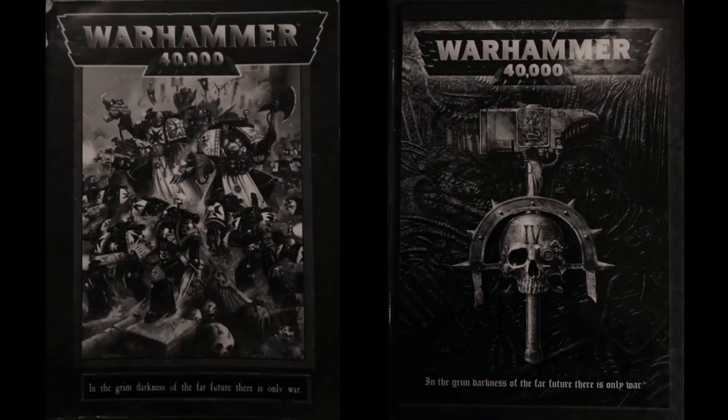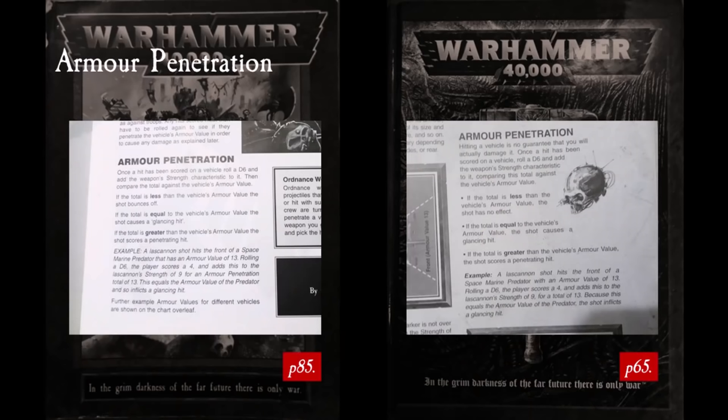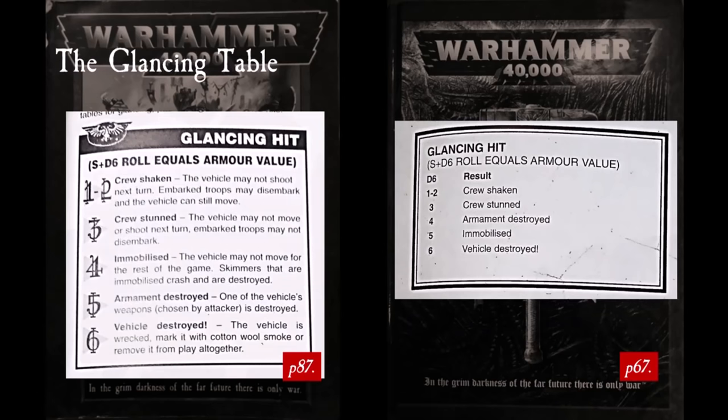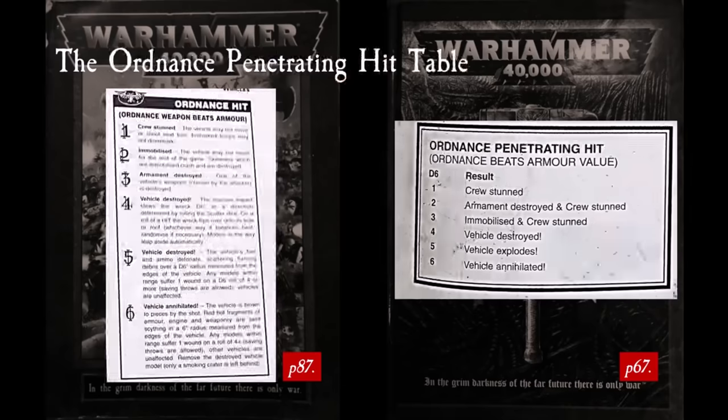To explain my point in the introduction about rules changes, a brief summary may be necessary for those only familiar with more recent editions. In 3rd and 4th edition, damaging a vehicle took the following course: roll to hit, roll for armour penetration, then roll for damage on one of three damage tables as appropriate. Rolling for armour penetration meant adding the strength of your weapon to a d6 roll and comparing it with the armour value of the vehicle. If the result equalled the armour value, you scored a glancing hit; a result greater meant rolling on the penetrating hit table, with a 50-50 chance at the vehicle being destroyed. Ordnance weapons, such as the demolisher cannon, rolled on the ordnance penetrating hit table, with even more dire consequences.